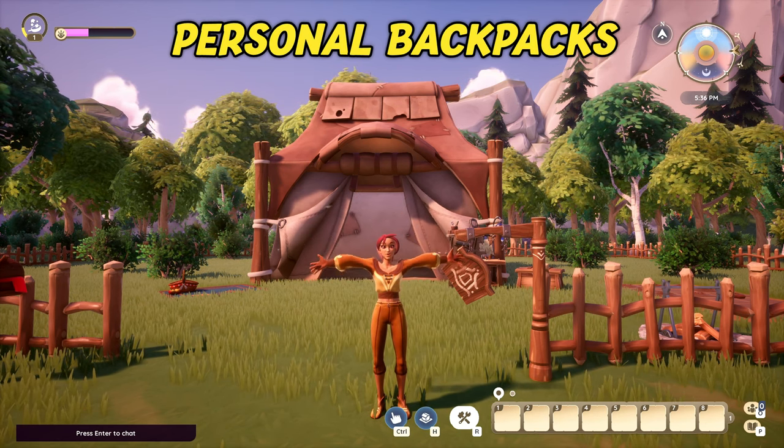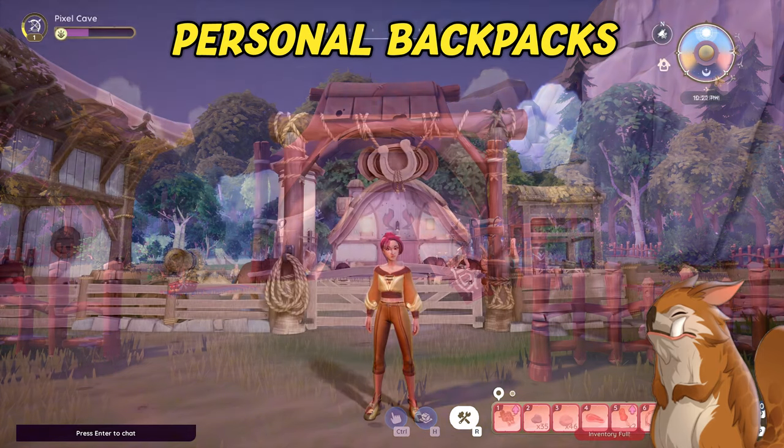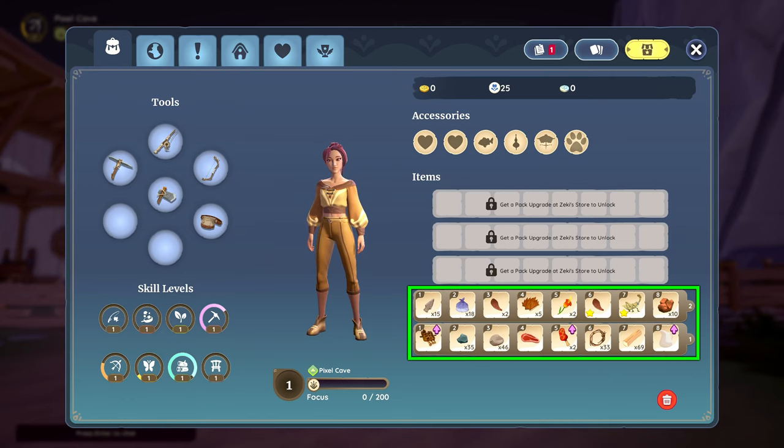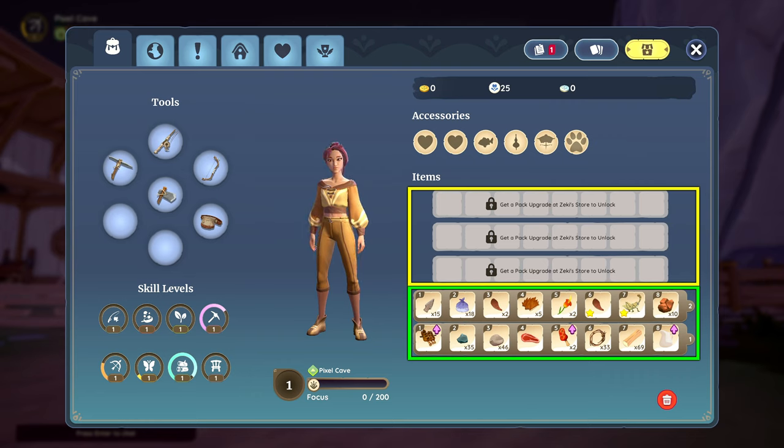Let's start with your personal backpack inventory, as you're most likely wanting to expand this one first in order to gather and carry more things home. Your default inventory consists of two rows with eight slots each, and backpack upgrades consist of one additional row per upgrade.